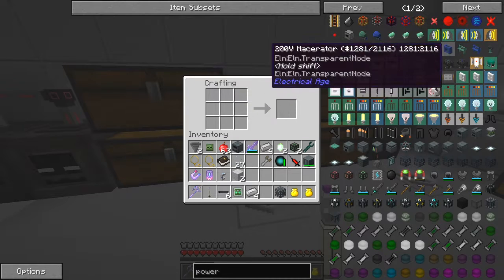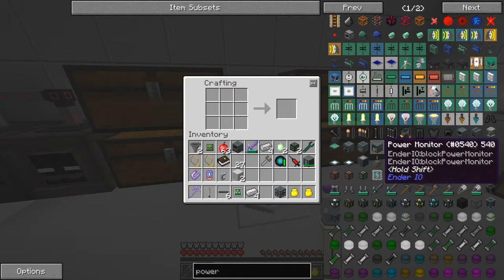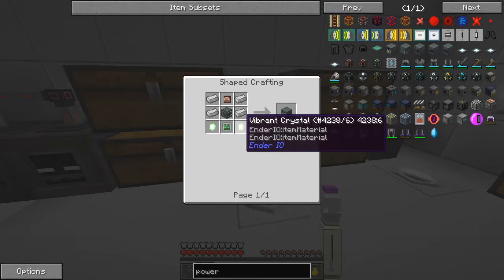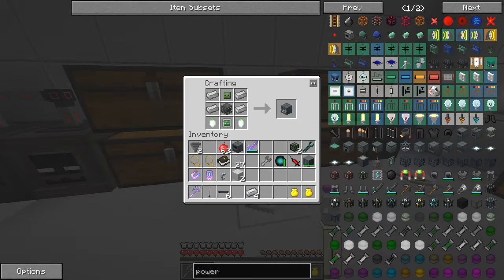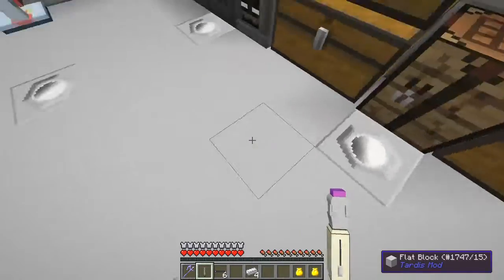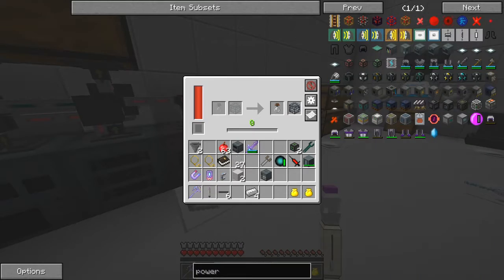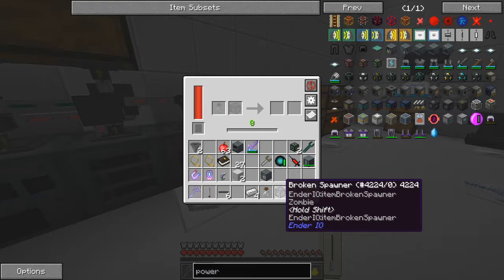Yes. The next thing we need — everything's been moved around. Two varic crystals are fairly expensive but not too bad. I think I've got everything else we need in here for electric steel. So we've now got our Powered Spawner. The next thing we have to do is combine this Powered Spawner with the Broken Spawner in an anvil. And yes, we do have a Broken Spawner with a zombie in it.